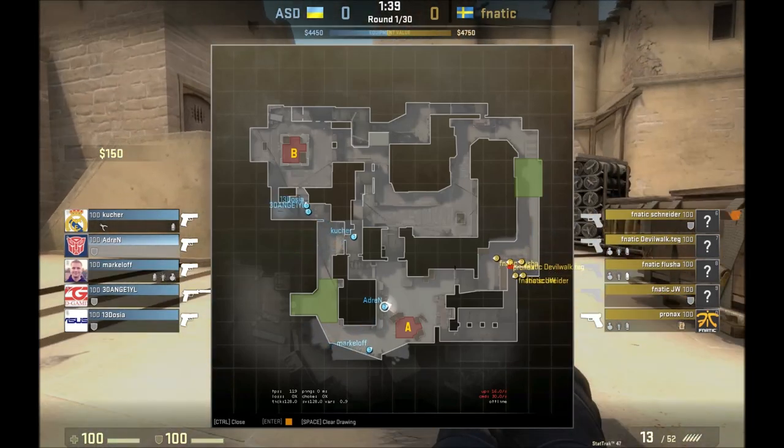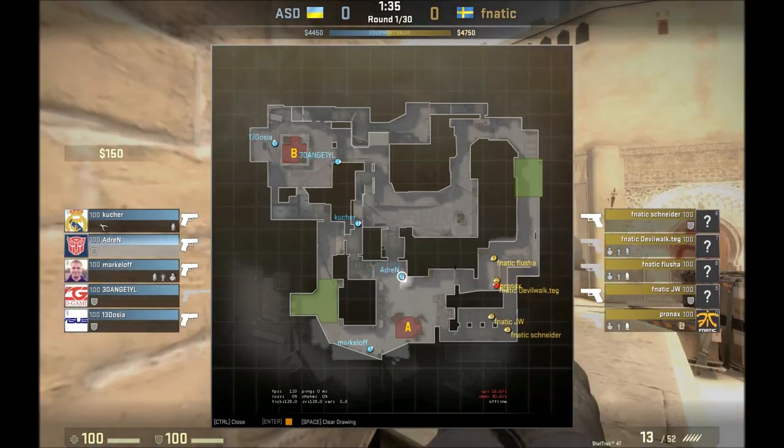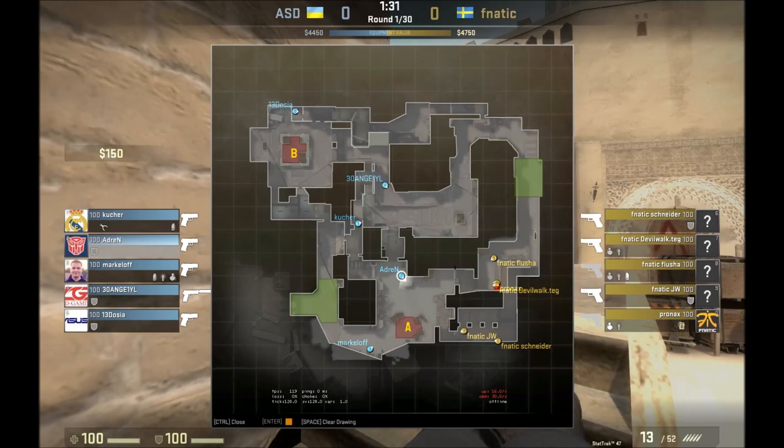Just to orient ourselves, we're looking at Mirage here, and I just wanted to see some pistol round setups. Astana Dragons plays pretty standard: 2 in A, 1 mid looking window, and 2 B.